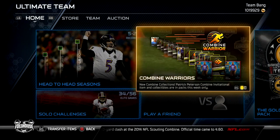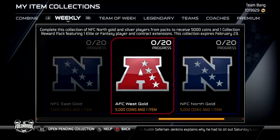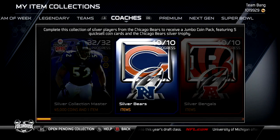Step number two: do the collections. I almost got Pat Pete — I told y'all I was working on him. A lot of people have their own theory about doing the collections. A lot of people don't like to do collections; a lot of people say sell the cards, don't do the collections. But as you see in my collection, I do the collections.